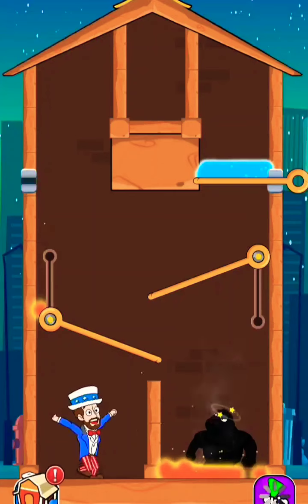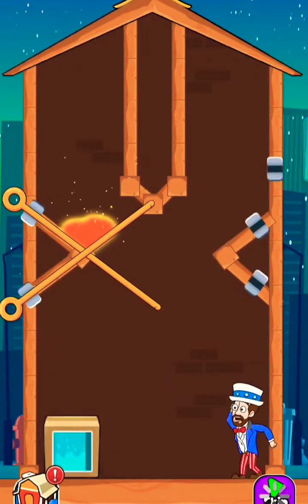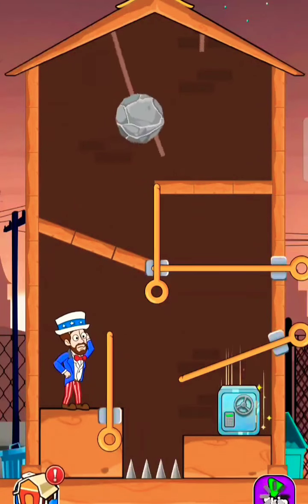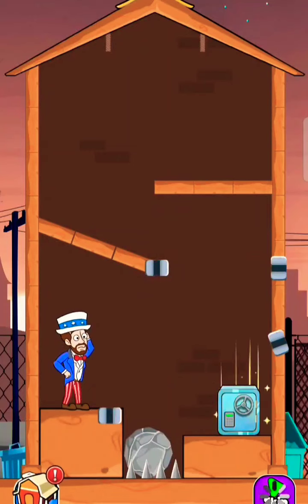Release lava to defeat the bad guy. Get the home item carefully. Open it to decorate the home. Cut the stone to release it and fill the gap. Now get the treasure box.